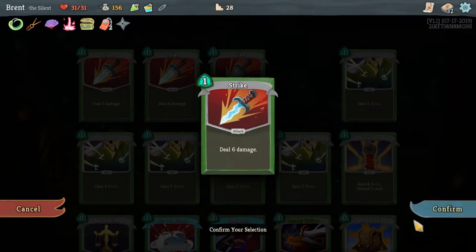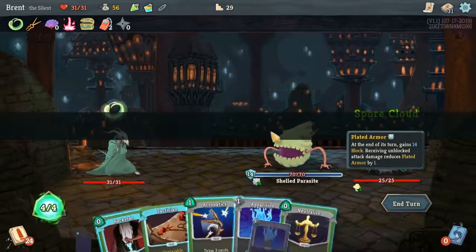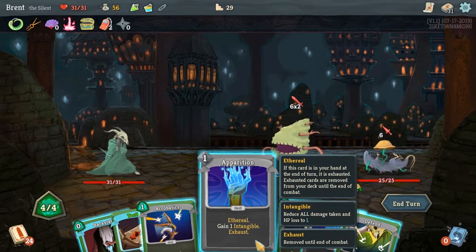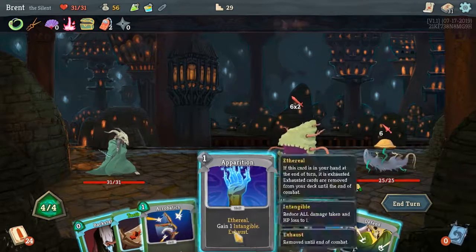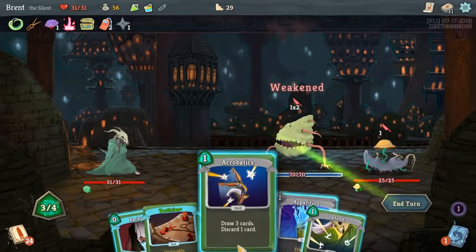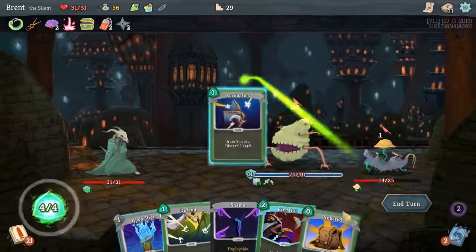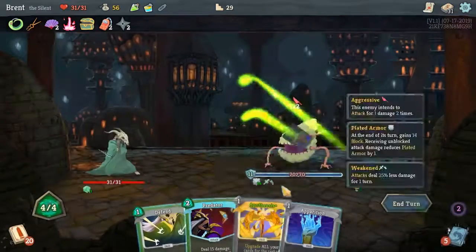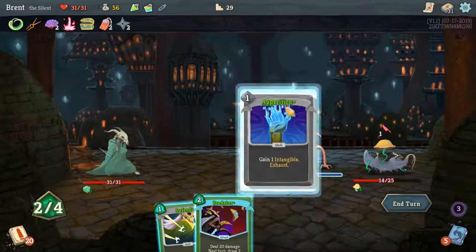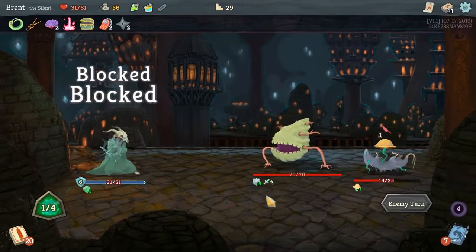We want to make sure every time we discard it's something worth discarding, so it should be pretty good. Tactician. So Apparition — they are ethereal, so they exhaust at the end of my turn if I don't play them, and intangible: all damage taken and HP loss reduced to one. He's doing 1x2. So what we want to do — I think we'll kill him first. Acrobatics. Drop the Tactician. Prepared. Drop the Shame and play out the Intangible — the Apparitions. We'll keep the extra draw.